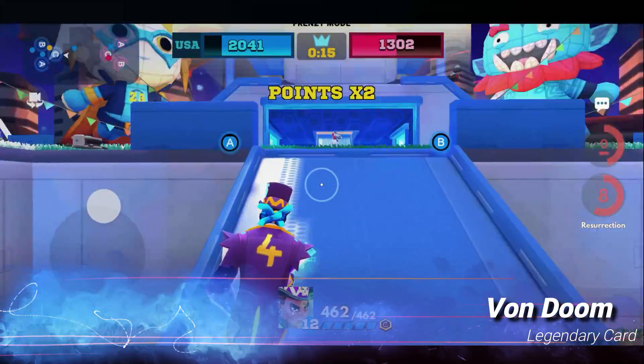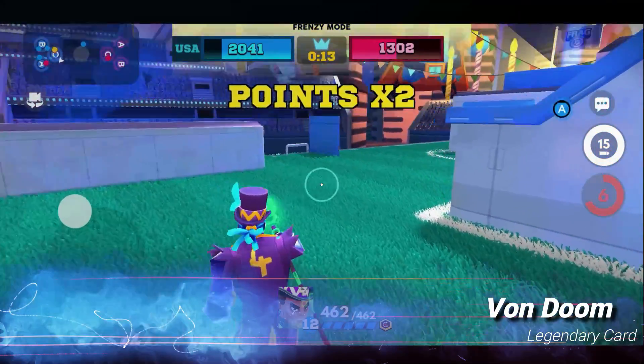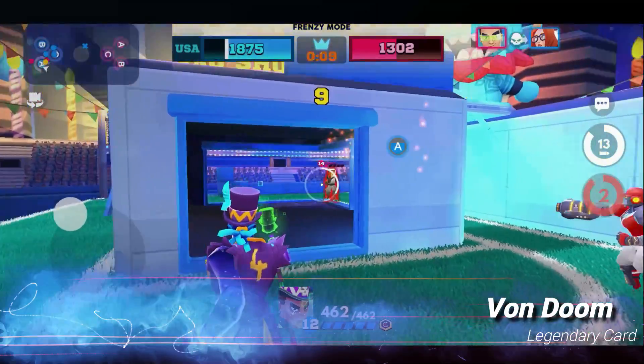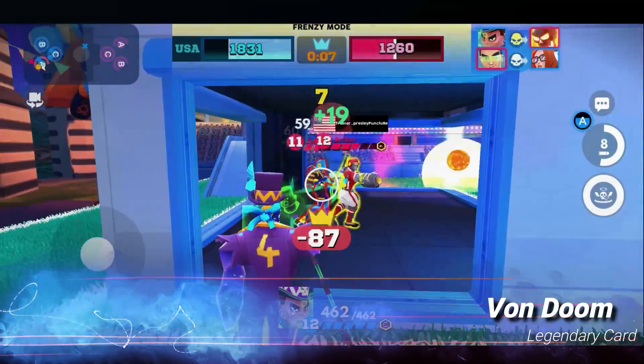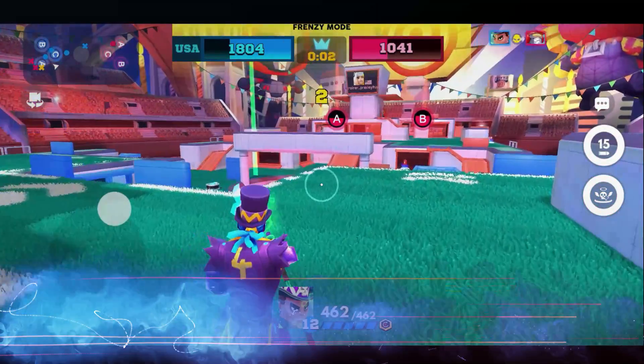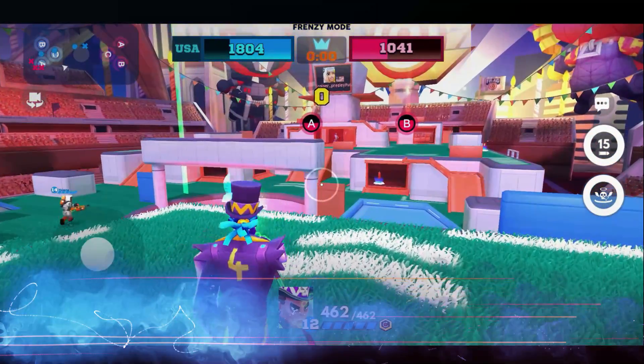That is the key with this ability — play the ultimate ability. If you don't understand this card, I'll post a link to a Von Doom video in the top right-hand corner. Please go check it out; it will help you with your Victor Von Doom. So get your Von Doom on, bring back your team, and win those matches. Now, with that being said, we're going to move into number nine.